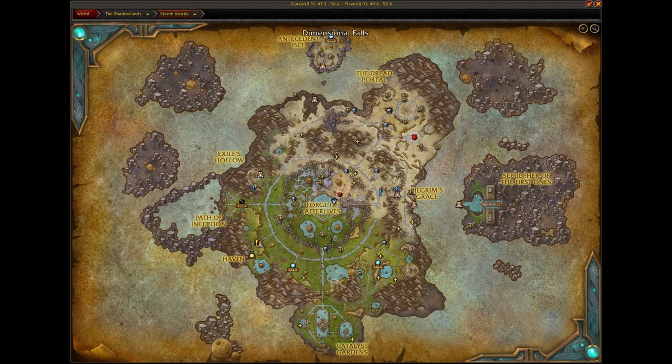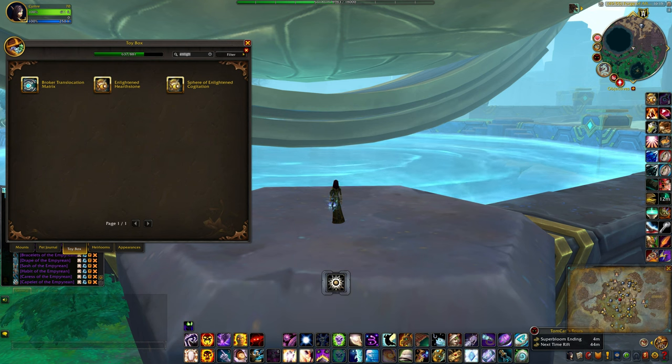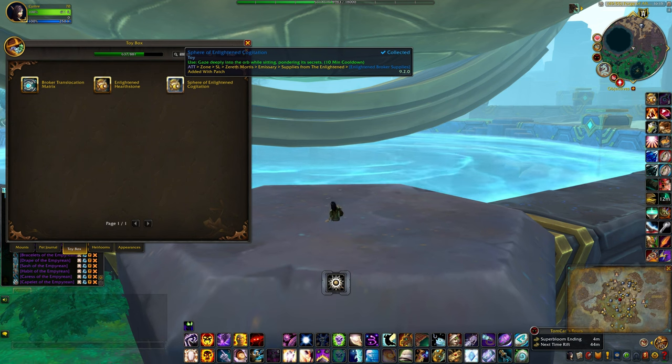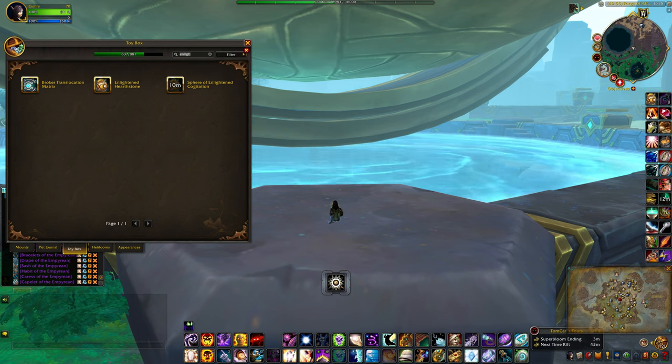For this toy, you will need six people with the toy to stand on top of one of the hexagon pillars surrounding this pool. First, you have to sit down in one of the pillar locations, then use the toy.